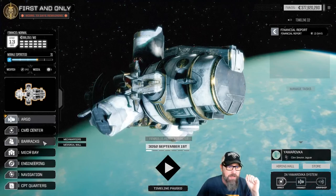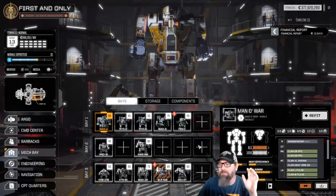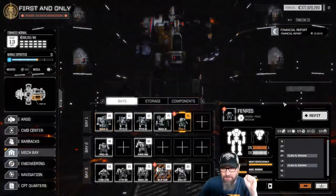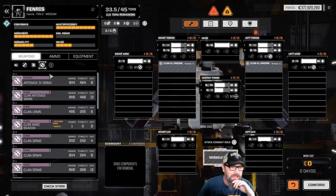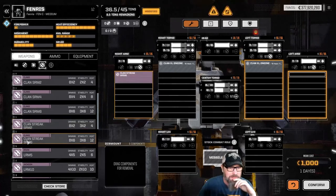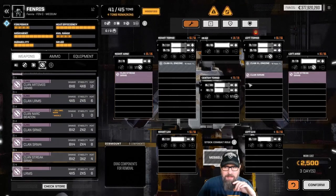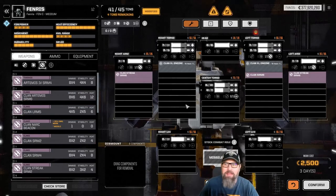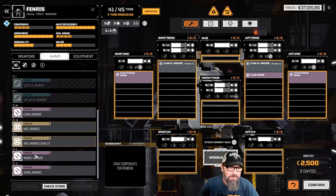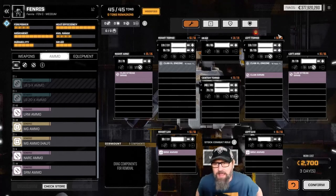I'll hit play real quick and we'll get our one day to ready this thing up. It doesn't have any equipment on it because we threw it in storage. I already know how I want to set this up — we're going to configure it as an SRM type of deal. I have two Streak SRM6s we'll put in the arms, and I'm going to put a standard Clan SRM6 here. I also have one Artemis SRM6, but that would require running two different ammo types, and I don't want to do that. So we'll put a ton of SRM ammo there and there, max the armor, and we've got three SRM6s.